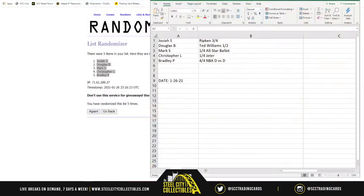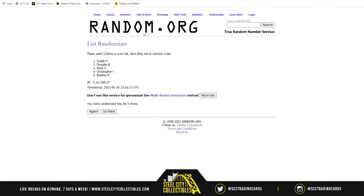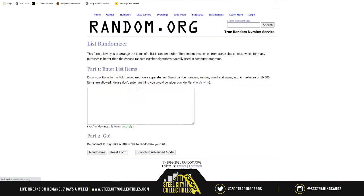Back over to the list. To recap: Ripken 3 of 4, Hit for the Cycle; Ted Williams, Year to Remember, 1 of 2; 1 of 4 on the All-Star All-Time Ballot; 1 of 4 In The Game Gear Used, Jeter; and then 4 of 4 NBA Decade vs. Decade. We'll take those and randomize 5 times. Good luck, everybody — 1, 2, 3, 4, and 5.